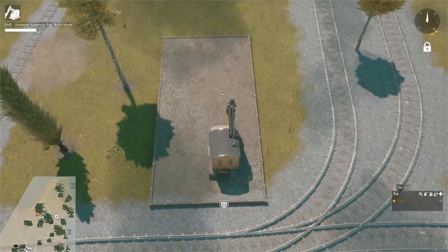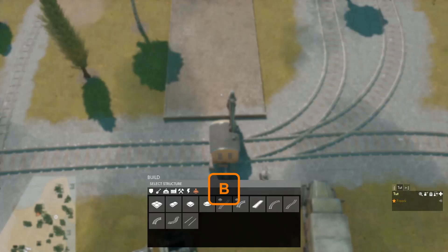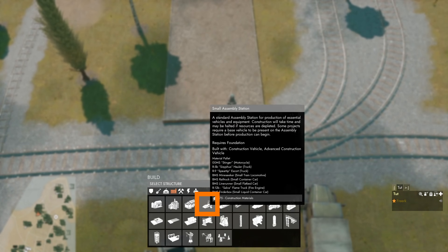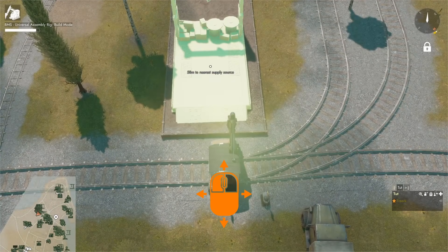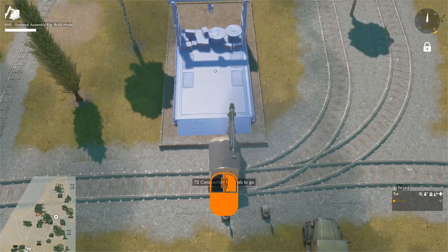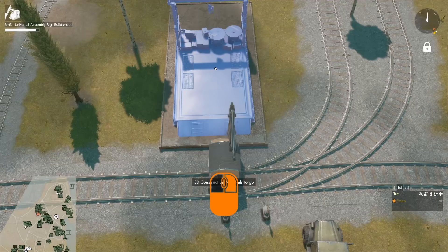With the foundations built we drive off the foundations, press B to open the build menu, go to the facilities tab and select the small assembly station which will cost us 75 construction materials. We hold down the right mouse button to aim and rotate it the right way, left click to place it, then drive up to it with our CV and hammer in the 75 construction materials.